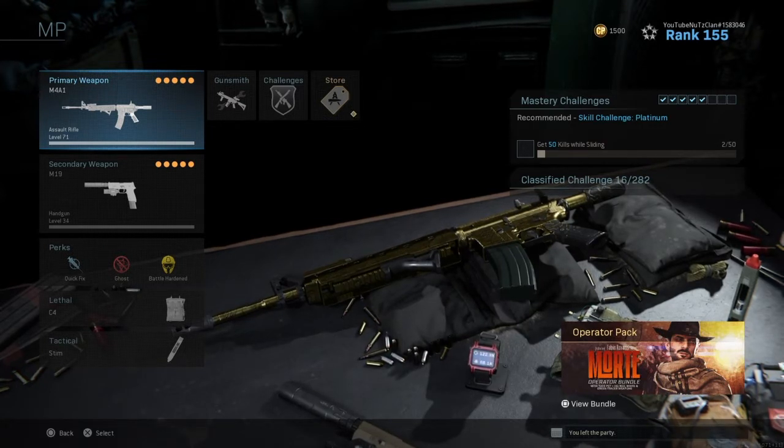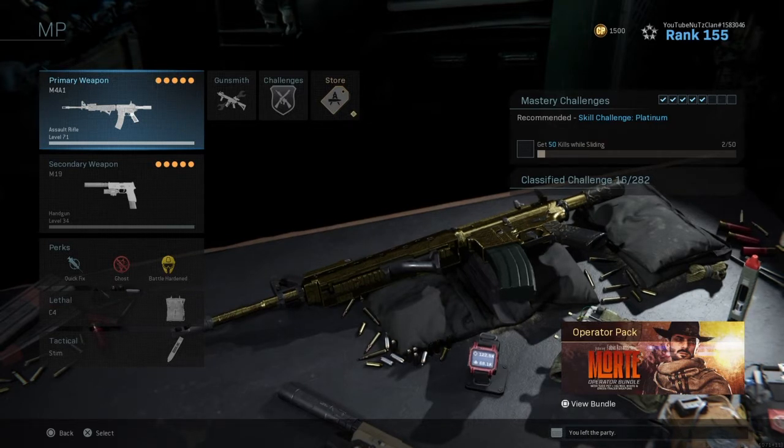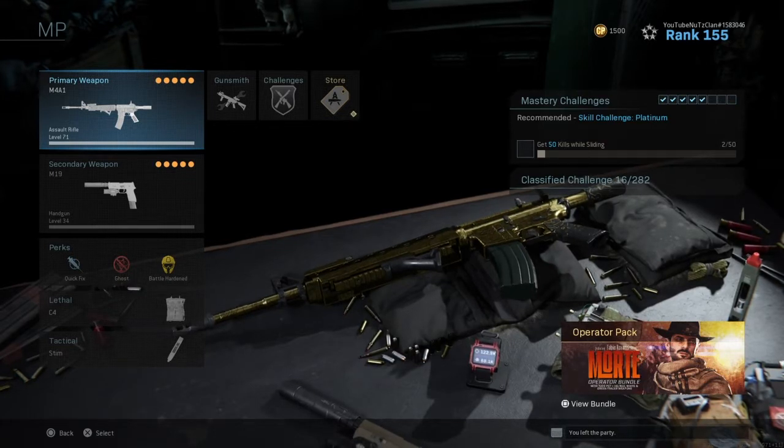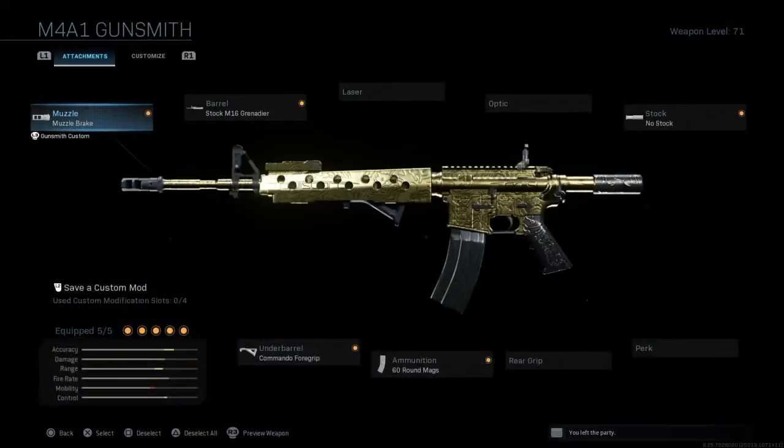I got you the best M4A1 class setup to use in Modern Warfare. Now in this gameplay, I dropped a nuke on Shoot House while playing with Robotic Twitcher. I didn't die a single time. I played it pretty slow at the end, but other than that, I actually played it pretty normal. But anyways, here's the class setup that I have for you guys on the M4A1.